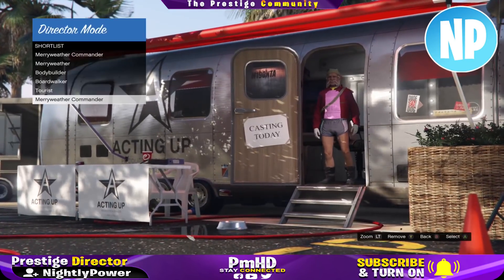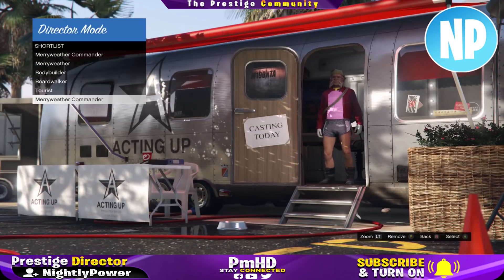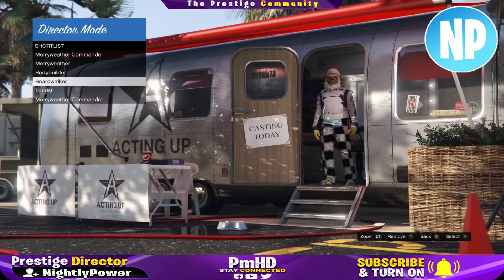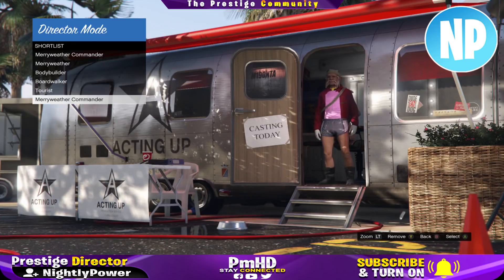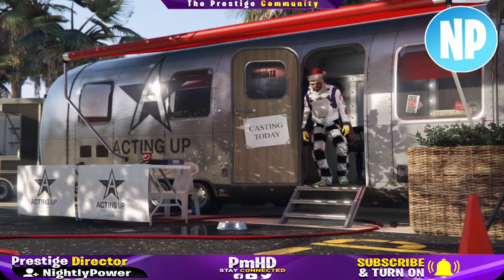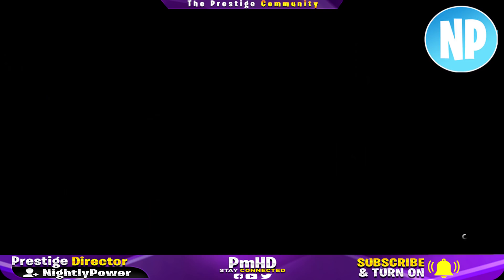Once you have found an outfit with the green duffel bag, go ahead and shortlist it. Now we have to get into GTA Online to do the setup process there. If you want to save an outfit from Director Mode, this is your chance — go into your shortlist, select the outfit you want to save, and check the outfit for any blacklisted components like the beast hands or any Christmas accessories other than the Christmas mask.